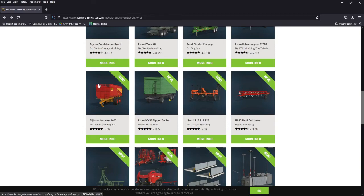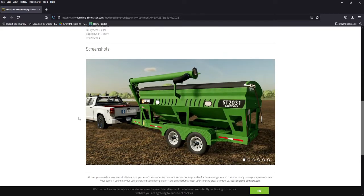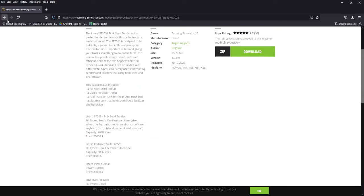We got small cultivators and trailers. We got a small tender package — this looks kind of neat. It's a whole big package: you got the truck, the tender at 7,000 liters, you got the tank, and a tank in the back for gas. A whole little package — good RP. The tender and the tankers are good. That is all platforms.